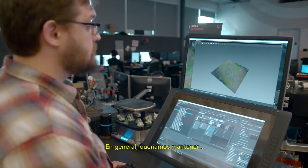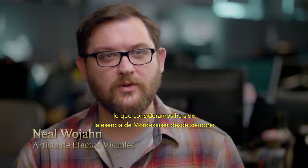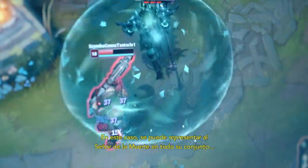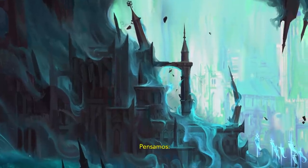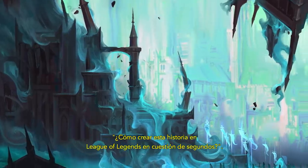Overall, we wanted to deliver on the core of what we believe Mordekaiser to have been all along, which is this death archon. In this particular case, you could represent lord of death anywhere on the kit, but the obvious spot to attack from is the ultimate. So it's with the ultimate that we asked: how can we create this story in League of Legends in a matter of seconds?